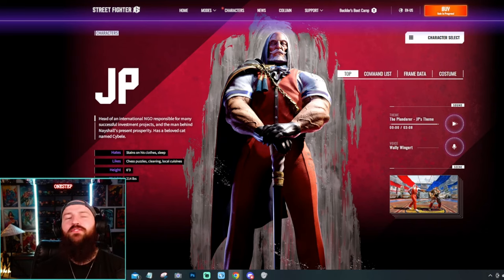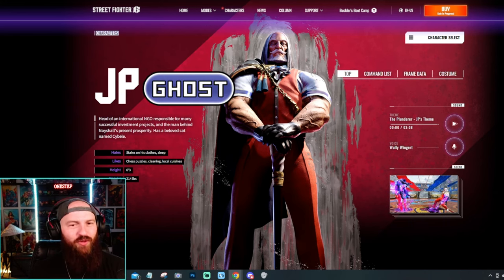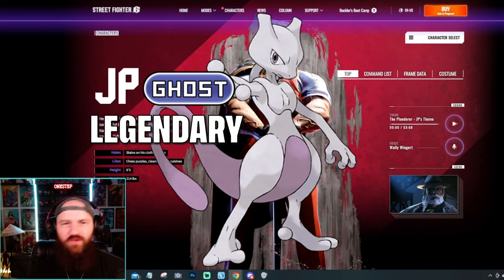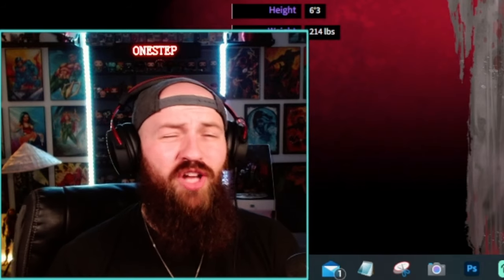To no surprise, JP is going to be a full-fledged ghost type. Not only that, we had Marissa as our pseudo-legendary — I think JP here is going to be our Mewtwo of this roster, the legendary of this roster. Just look at him — this is definitely a legendary Pokémon. Ghost legendary? Let's go.